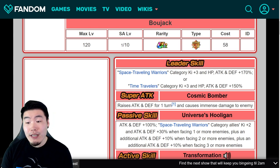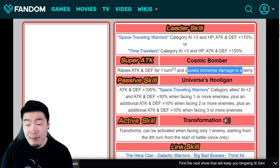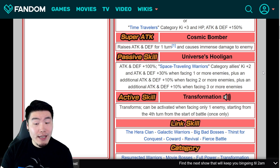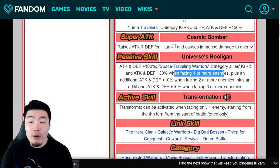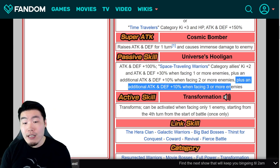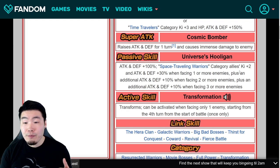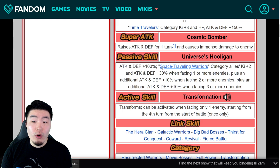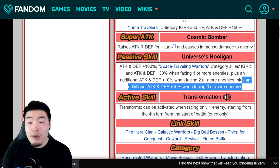He also leads Time Travelers: Ki +3, HP, attack and defense plus 150%. His super attack raises attack and defense for one turn and causes immense damage. His passive is attack and defense plus 100%, Space Traveling Warriors category Ki +2, attack and defense plus 30% when facing one or more enemies, plus an additional attack and defense plus 10% when facing two or more enemies, and then plus an additional attack and defense plus 10% when facing three or more enemies. So basically, facing one enemy gives Space Traveling Warriors allies Ki +2 and attack and defense plus 30%; two enemies bumps it to plus 40%; three enemies brings it to plus 50%.